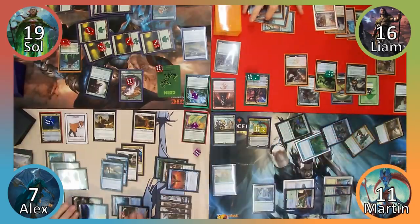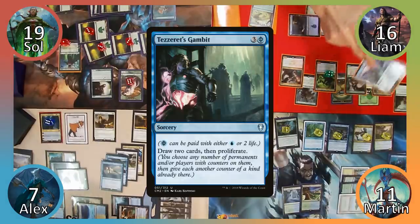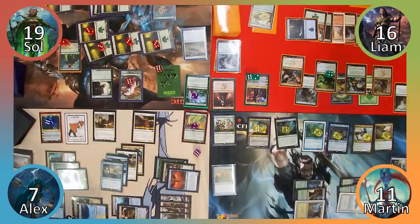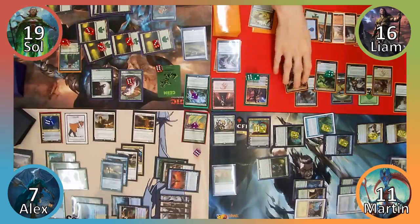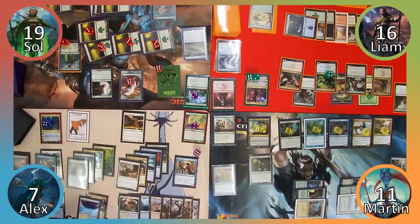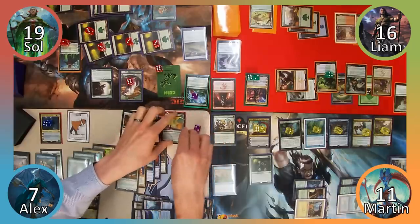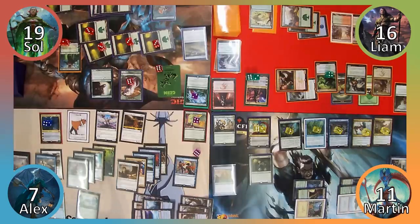Martin responds by tapping 5 Merfolk to put a +1/+1 counter on each of his Merfolk, then moves to his turn. I cast Tezzeret's Gambit, to which Liam responds by casting Stubborn Denial. No ultimate for Kiora this turn. Next I use Kiora's plus-one ability to untap a land and cast Jadelight Ranger, exploring twice. I reveal an Island followed by another Island, then tap 3 Merfolk to draw a card twice, and move to my endstep where I untap all of my creatures. Alex responds by flashing in Stunt Double, having it enter as a copy of Atarka.